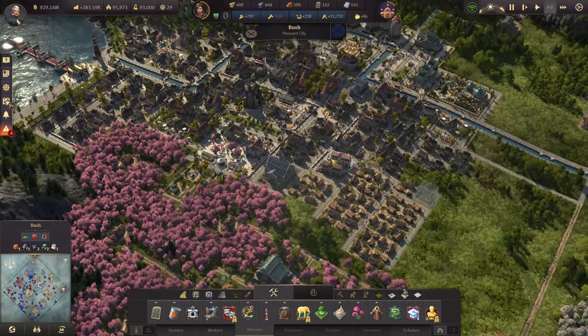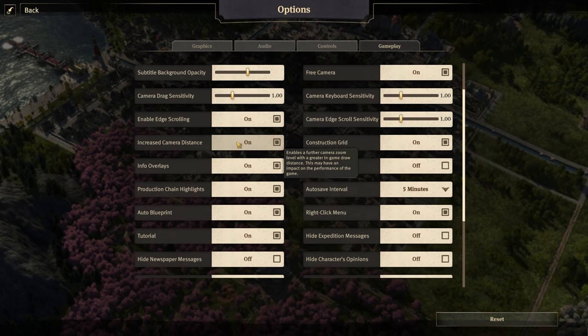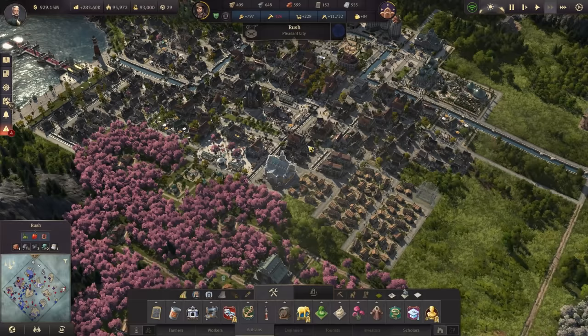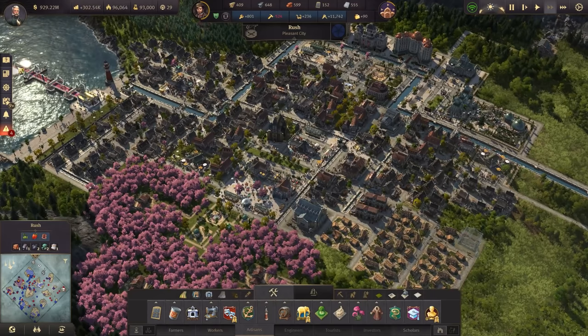The next comment: 'I can't stop wondering why your street doesn't have electric poles.' That's because there's an option in the game in the gameplay section — if you scroll down somewhere there's 'show electricity poles on or off.' So it's just an option in the settings.